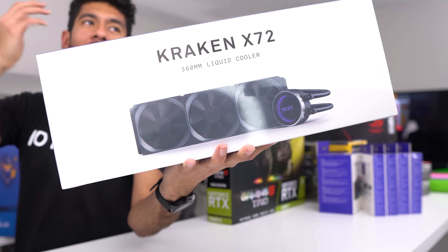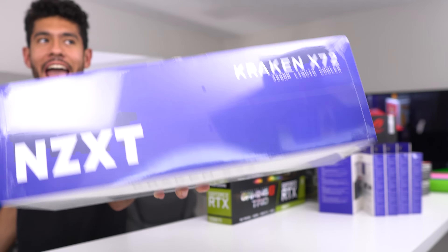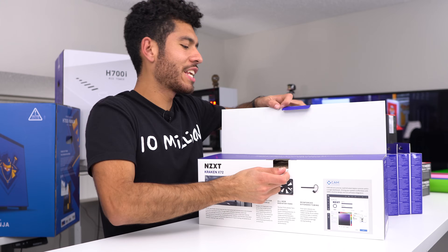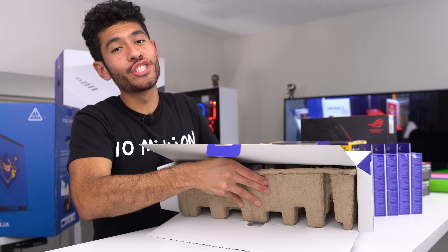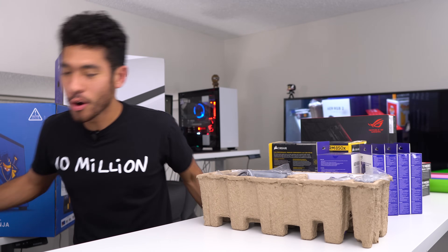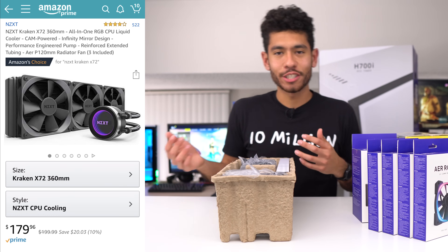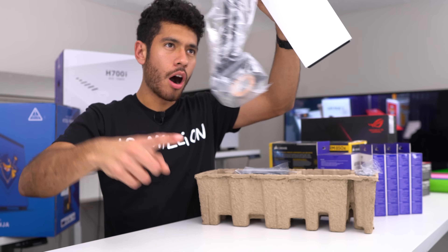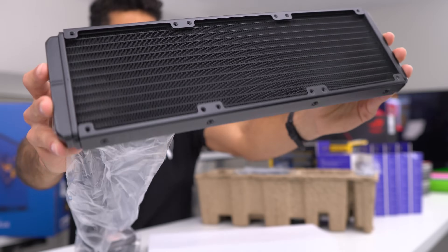To cool this CPU, we went with the Kraken x72 liquid cooler by NZXT. This radiator is huge — it's rocking three fans. We've been using heat sinks in previous builds, but for the i9 a heat sink just wouldn't do it justice. This AIO already has thermal paste pre-applied.